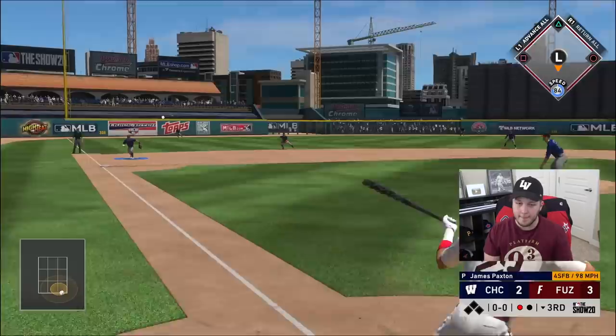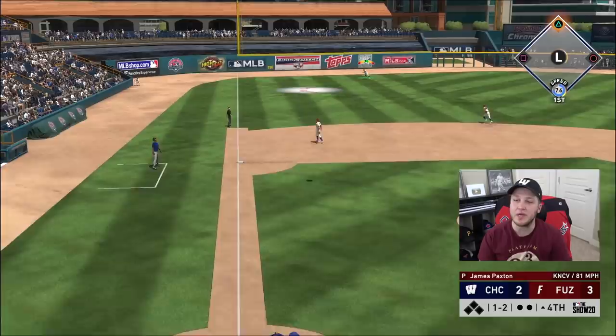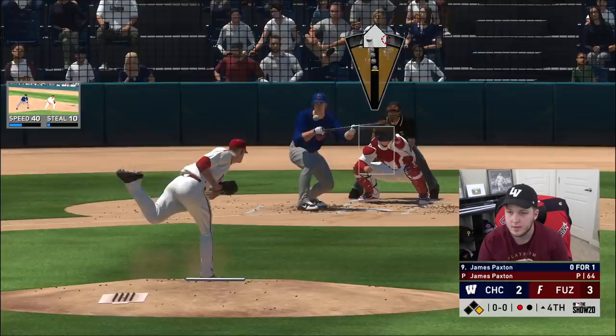Come on, Fernando. I got a little too swing-happy — I got my fastball and I was just, how am I early on 98? Dylan Carlson pops up to Jesse Winker in left field. I do not want anyone hitting it out there — his 26 speed scares me. Buster Posey needs to get banned.